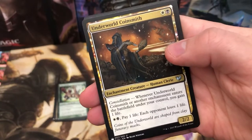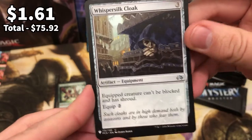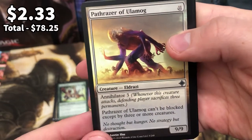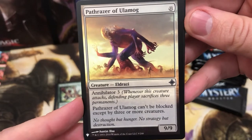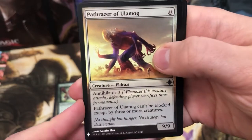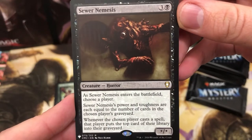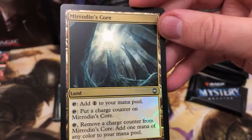Underworld Coinsmith, Whisker - that's a lovely lovely card, not worth anything but I do like that card in Commander. And we have an Eldrazi - Pathrazer of Ulamog, Annihilator 3. I'd love to go full filthy and have an Eldrazi deck one day. And Sewer Nemesis, enemy of the rats, coming in there for the rare. And Mirrodin's Court for the foil.